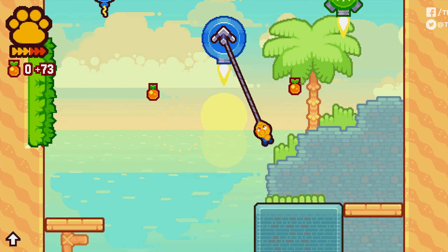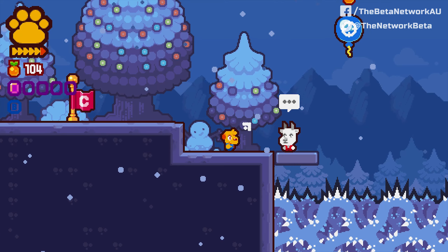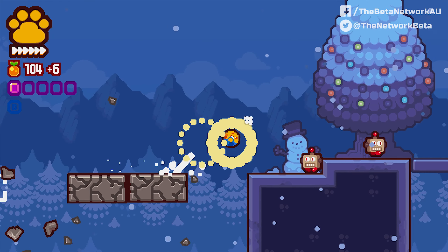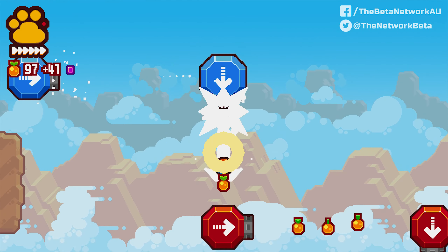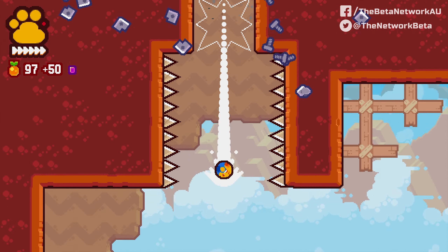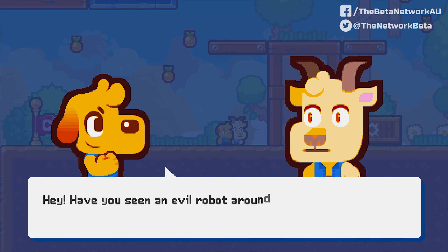Grappling hooks and dogs — has it ever been a more satisfying combination in the history of gaming, let alone mankind? Probably. What I really admire about GrappleDog is how it combines several iconic elements of legacy platformers like Super Mario, Sonic, and Donkey Kong, while setting in just enough creative flair to stand on its own four paws.